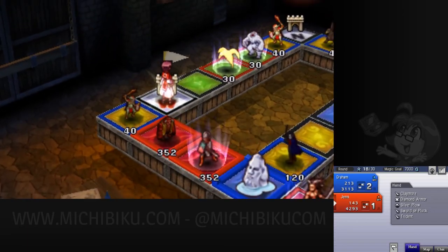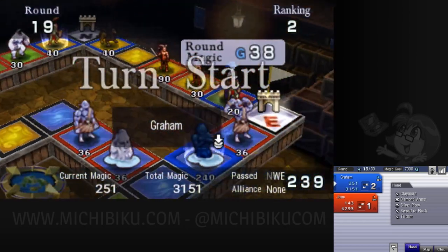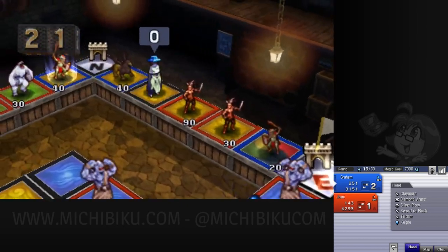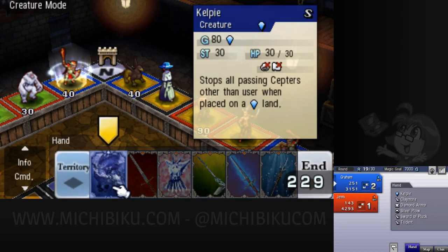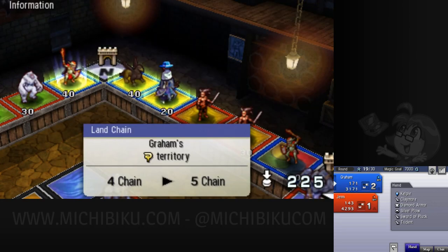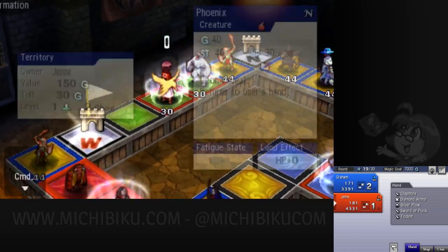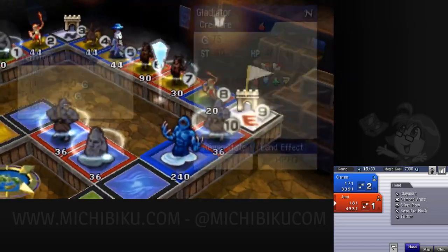We've both had a little bit of time with the game. We haven't gotten so far that we have all the rare cards or anything, but we have fairly even decks here. You start the game by either picking a water-air deck or a fire-earth deck. There's a Kelpie — it has a special ability that only triggers when it's on its own water terrain, but it may be on water later.